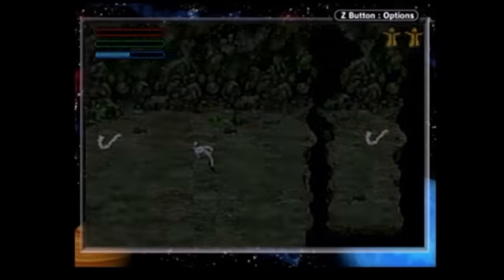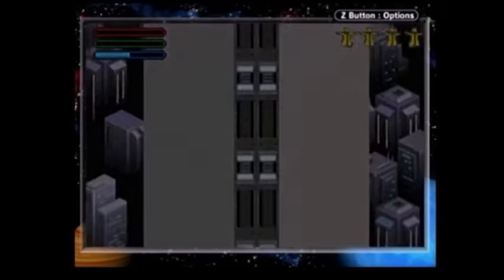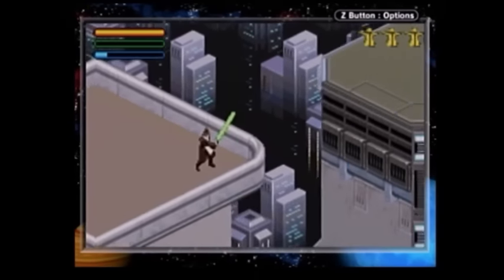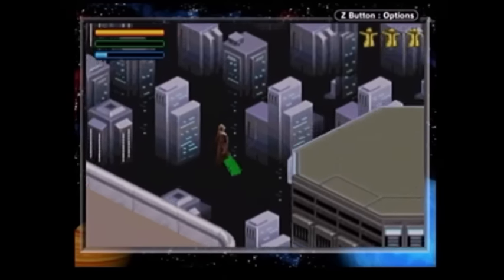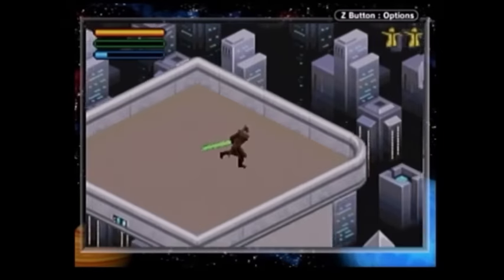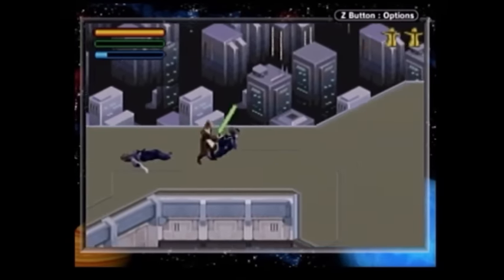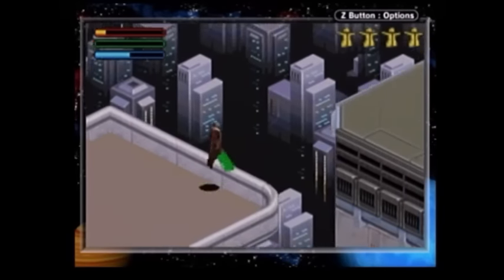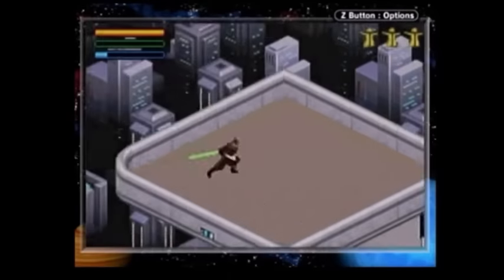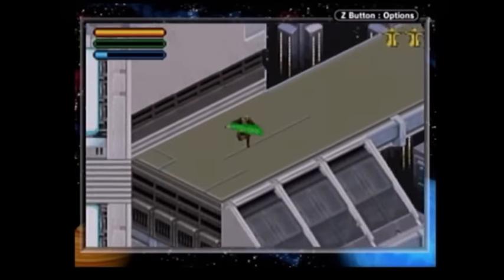But the most constant problem with the platforming is the camera. This jump on Coruscant perfectly shows how mind-screwy the camera is. This next platform looks like it's diagonal to me — it's not. It's horizontal and at a higher elevation, and there's no way to know that without dying on this jump. Every rational player is going to jump 45 degrees in the wrong direction and have no clue they're doing anything wrong until they've already become straight pizza.